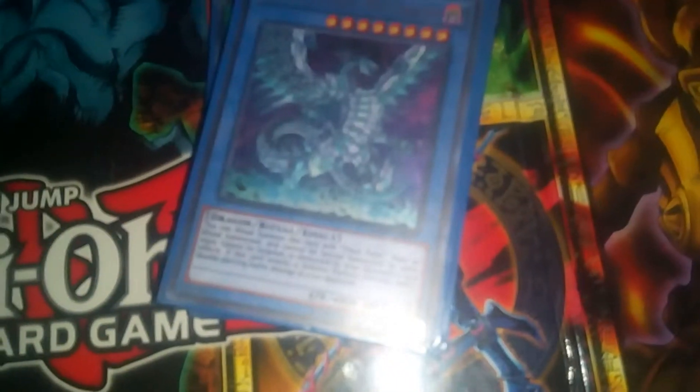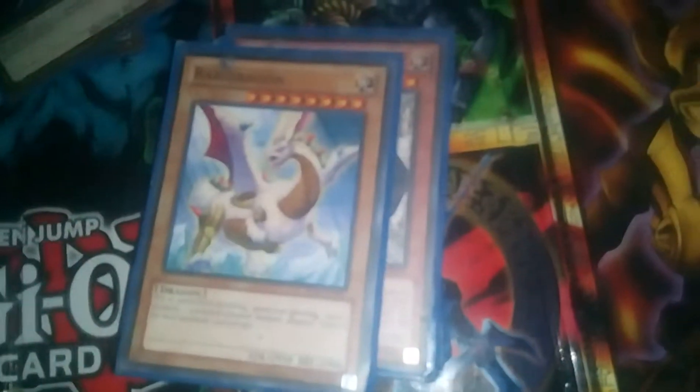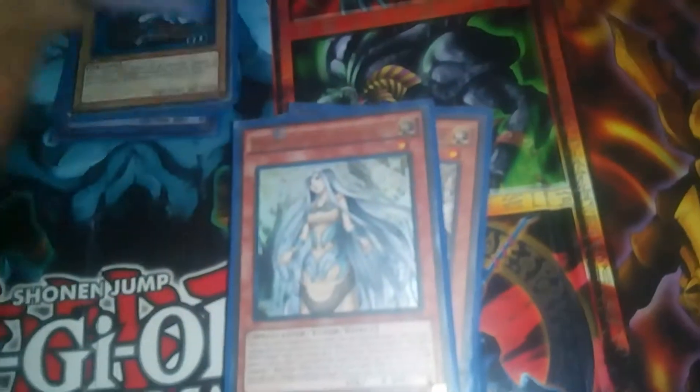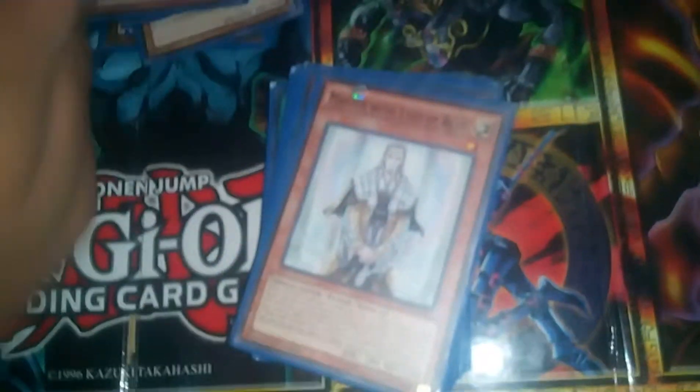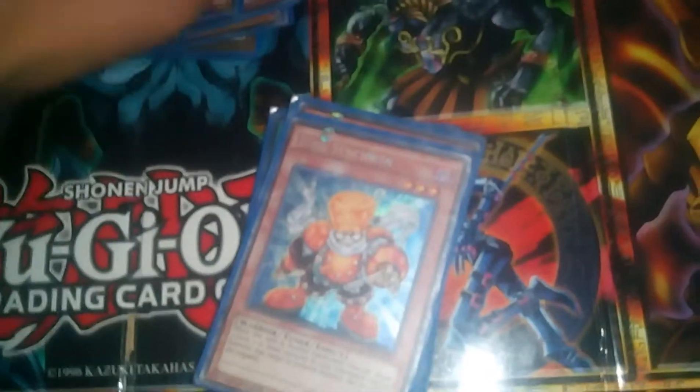Now for the main deck. Blue Eyes Chaos Max Dragon, Dragon Spirit of White, three Blue Eyes White Dragons — he didn't have a third gold edition one so he just gave me it. Rabbid Dragon, Maiden with Eyes of Blue, Protector, and Master with Eyes of Blue. Whitestone of Ancients.